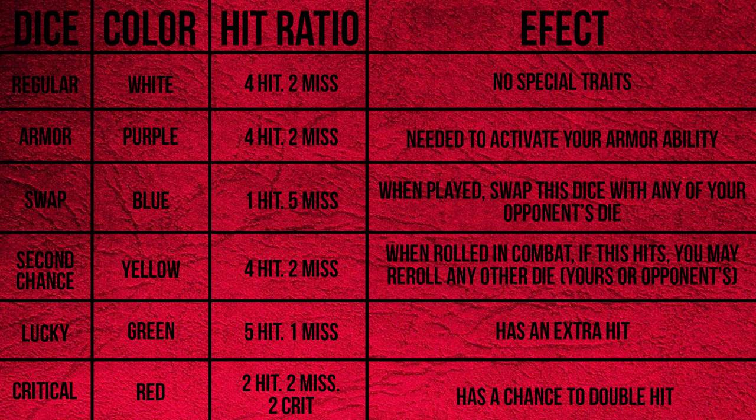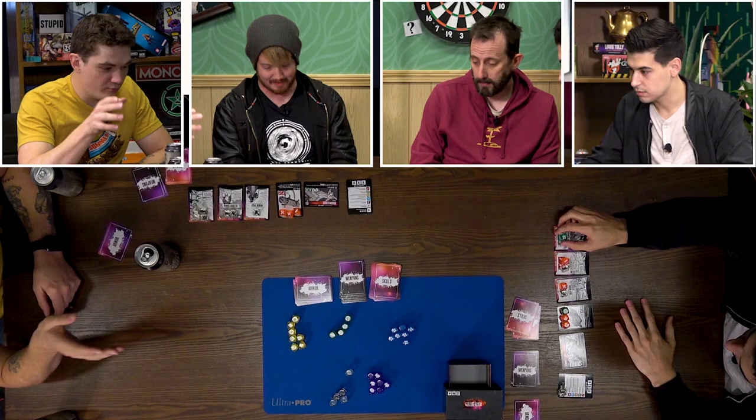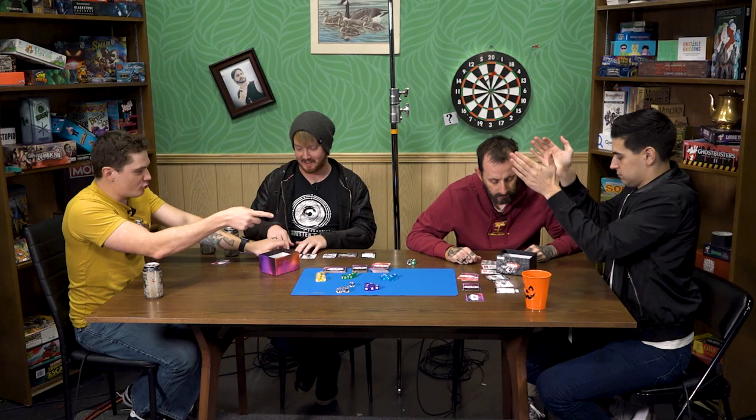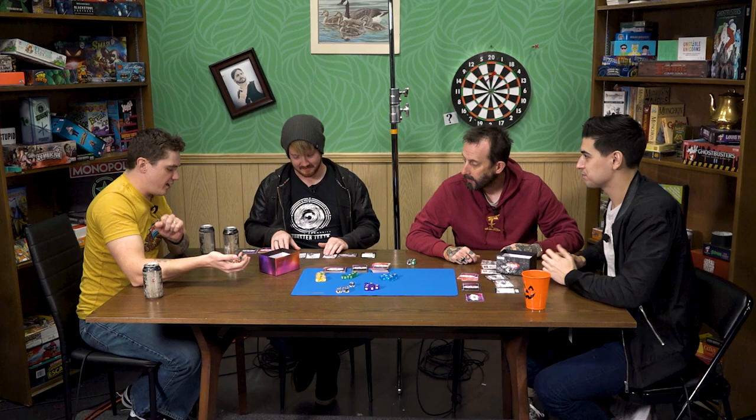Your weapons and skills will tell you which dice to draft into your dice pool. Dice come in six different varieties, each with unique effects and different hit-to-miss ratios. Once all cards have been played, remove dice from your opponent's dice pool matching the colors shown on your armor card. Then players roll all of their dice, count up your hits, and the player with the most hits wins the round. Rounds continue until one player destroys all of their opponent's armor — and that should be everything you need to know, so let's roll on into it.